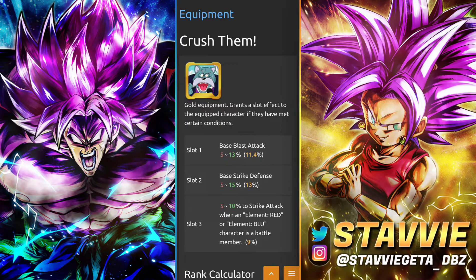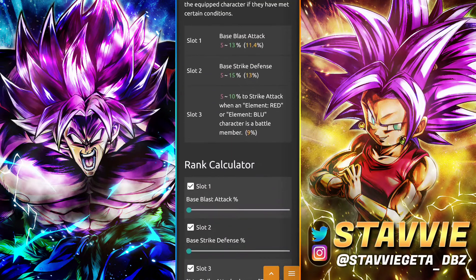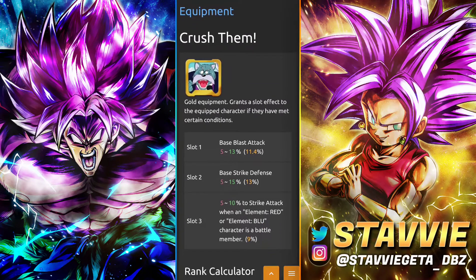Next we have 'Crush Them,' which is 13% to Blast Attack, base Strike Defense of 15%, and then a Pure Buff to Strike Attack again for red or blue units. It is in a very similar vein to the other one we mentioned previously. This one does apply to every purple unit, which is nice for the versatility.